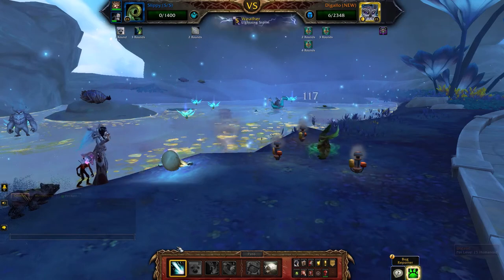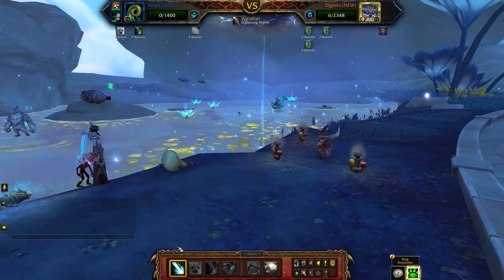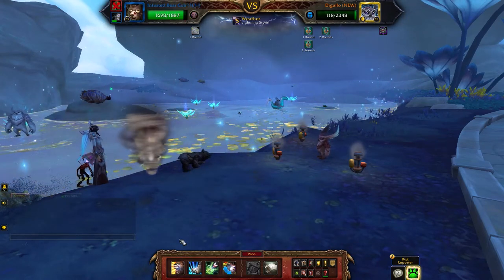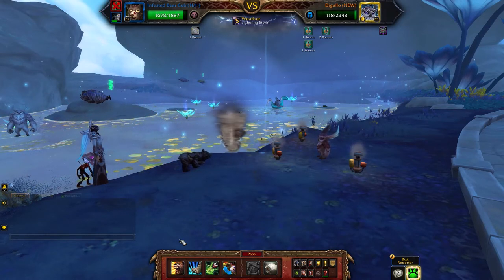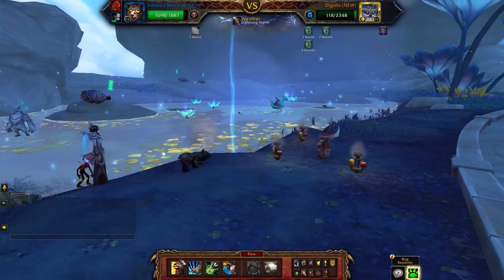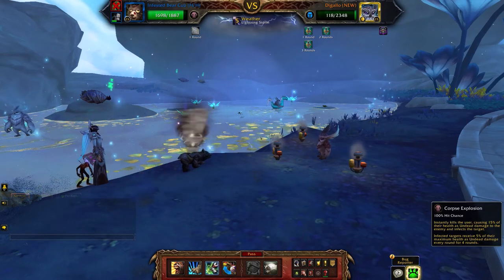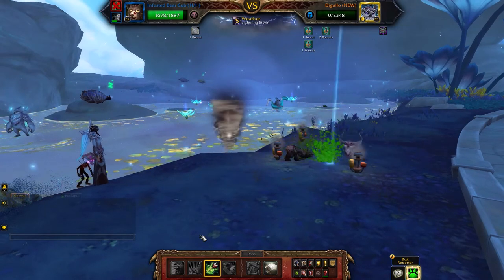He normally kills you here. So this is why you need a second pet. He has 118 health left. Usually what I would do is hit Brawl, but because he's already so low I might just Corpse Explode here — that ensures my leveling pet gets all the XP.